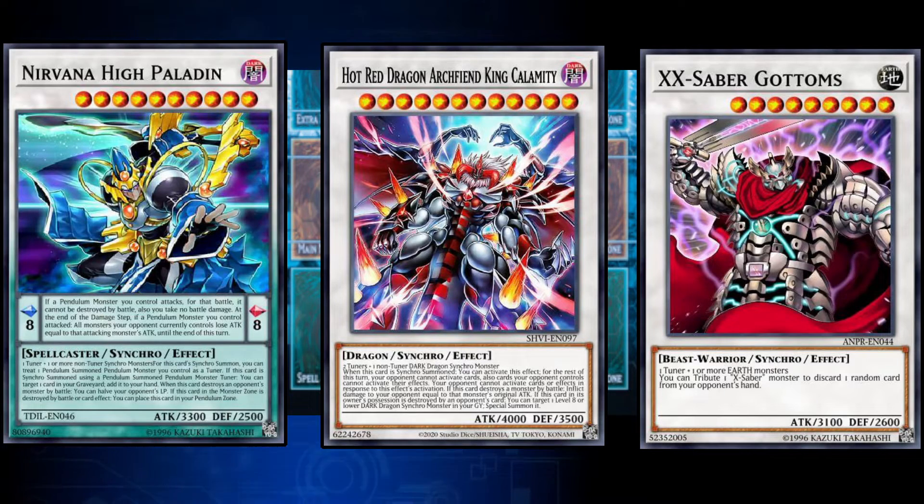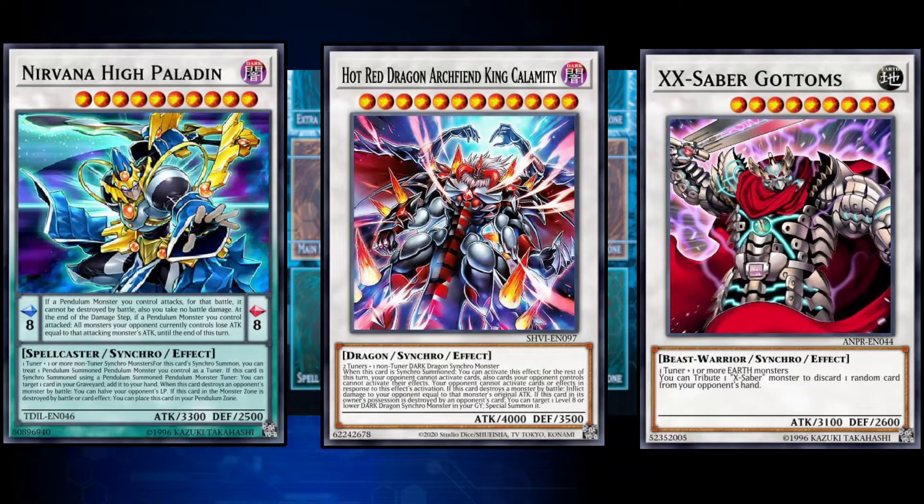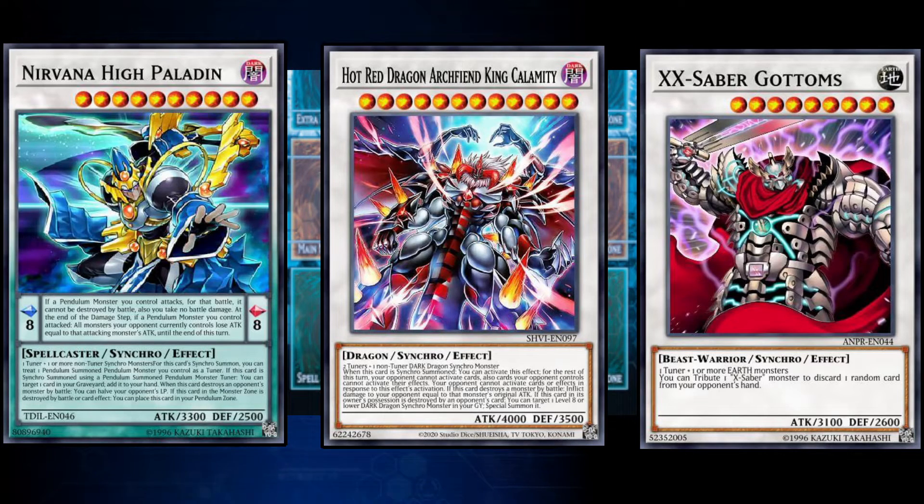The synchro monster Hot Red Dragon Archfiend King Calamity actually requires more than one tuner, and it requires a Dark Dragon synchro monster as well. The synchro monster Exabergatams actually doesn't require that you use a non-tuner at all, although most monsters do specify that you need a non-tuner in order to summon them.